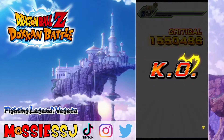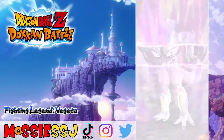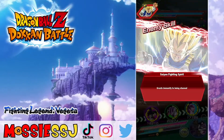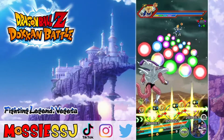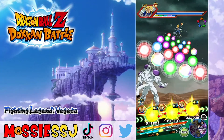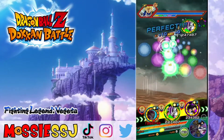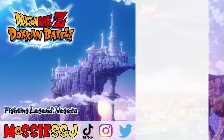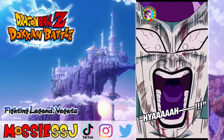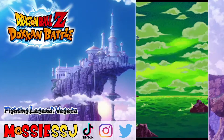We're moving on to Super Saiyan 2 Vegeta. I do apologize if my voice sounds a bit off — I've got a sore throat, still recovering from New Year's Eve. Did a little bit too much partying, not gonna lie. I feel a bit better than yesterday though. We can get the 18-key here, raise that defense a little bit more. This team actually works really well — I never struggle to get an 18-key or a super attack with this team.